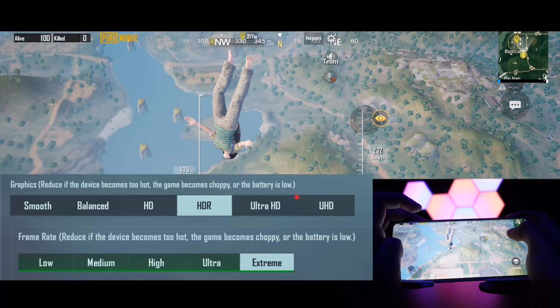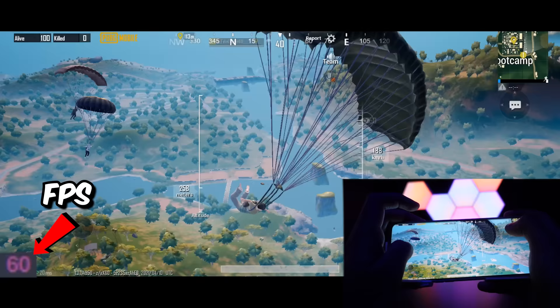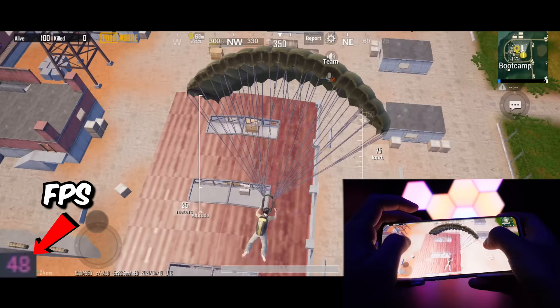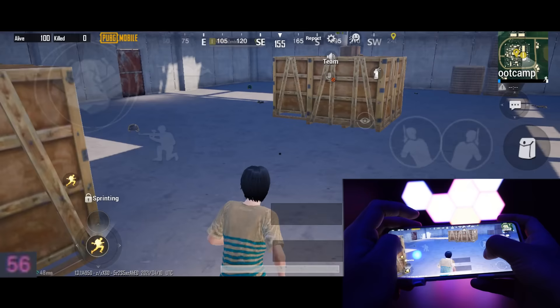I'm playing at HDR extreme graphics settings since 90fps isn't out yet. The best way to run a benchmark is by landing in Bootcamp, because everyone knows that Bootcamp is a place where every phone lags, and we're already starting to get frame drops. Remember this is with anti-aliasing turned off — if it's on, you'd lose even more frames.